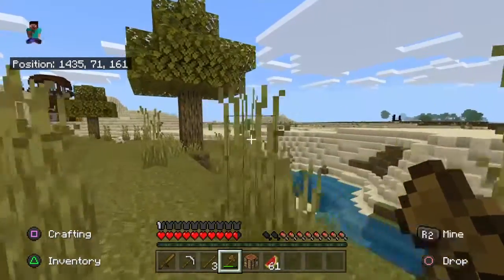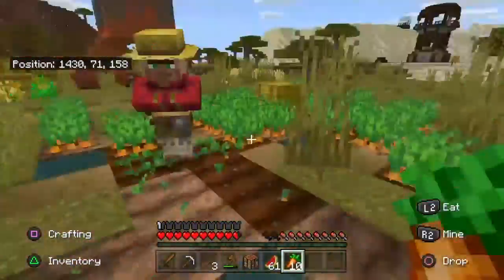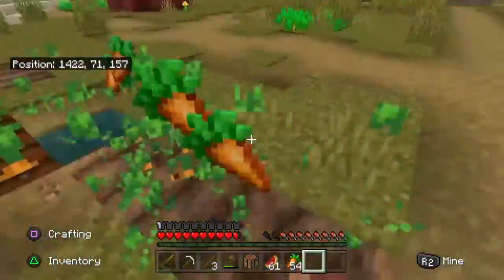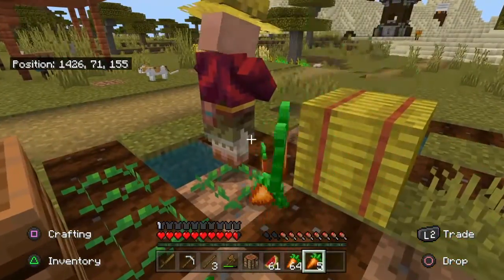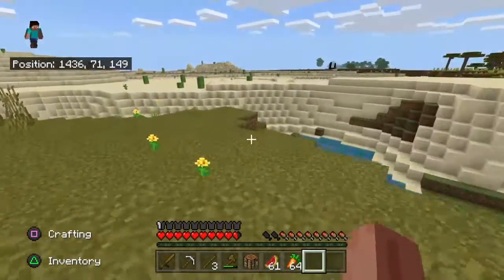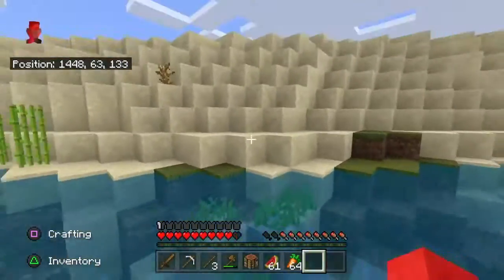Let's get some food. Let's go check out the other village now, let's get a few carrots. Did you know in this season they made it that hoes are useful now - you can destroy hay bales a lot quicker, leaves a lot quicker. That's pretty cool.